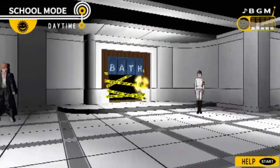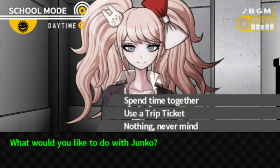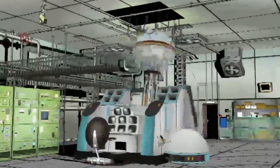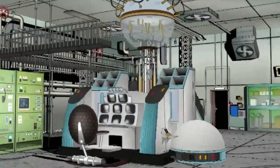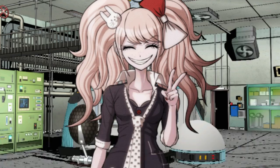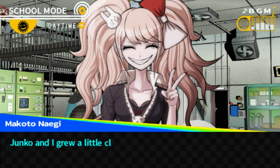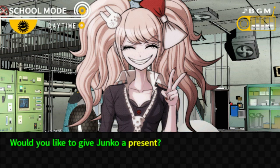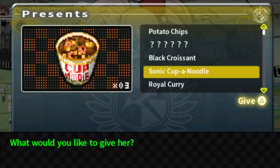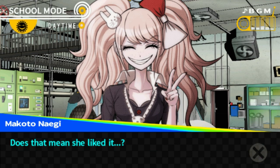What would you like to do with Junko? I'd like to spend some time. 'Are you asking me out on a date? You're such a little cutie.' I guess I went on a date with Junko. Junko and I grew a little closer today. Let's give her my black croissant — Junko, you've got pretty good taste. Does that mean she liked it?